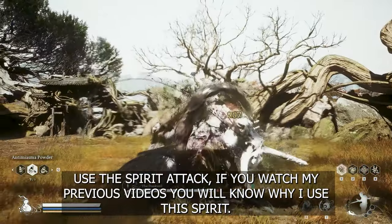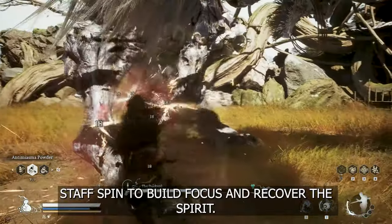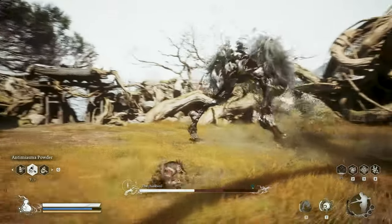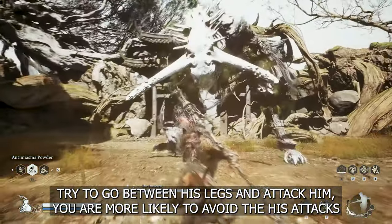If you watch my previous videos, you will know why I use this Spirit. Start Spin to build focus and recover the Spirit. Charge attack — I don't think there's enough time to charge to 3 points. Try to go between his legs and attack him — you are more likely to avoid his attacks.